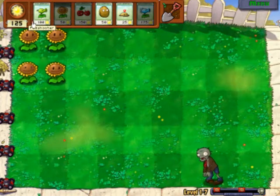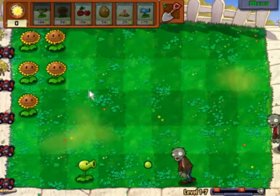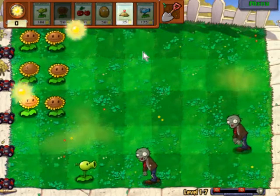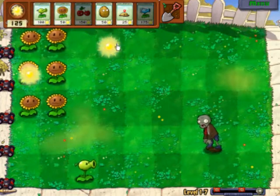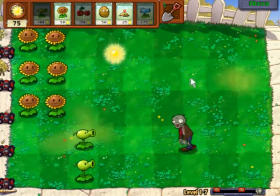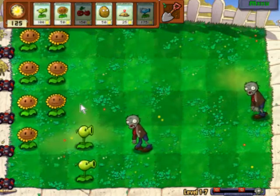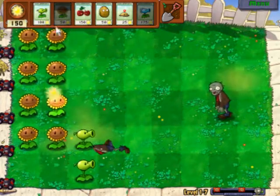Right now we just want enough sun to get a pea shooter ready. Snow peas deal less damage than a pea shooter but they slow zombies down, which stalls a lot of time for you to hit them. It only slows the one zombie directly in front of it. When that zombie slows and the next one moves in front, it will slow that one too. But if the first zombie isn't dead yet, the slow effect will wear off and it'll speed up again — though it should die before that happens.